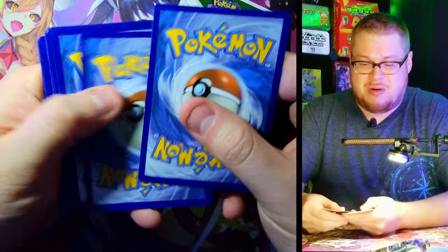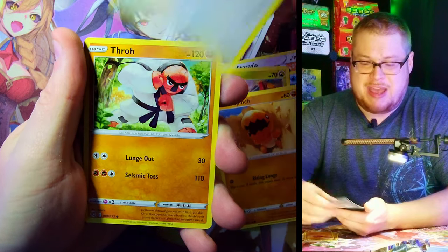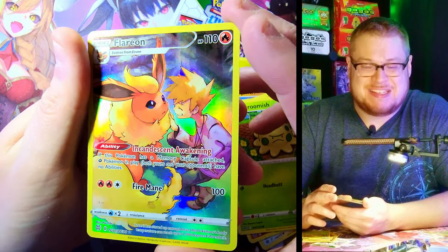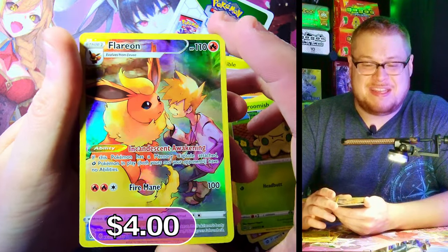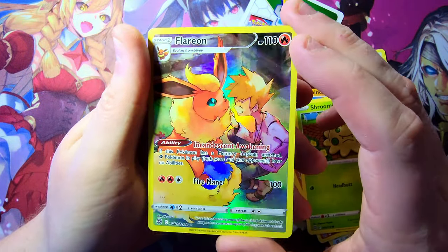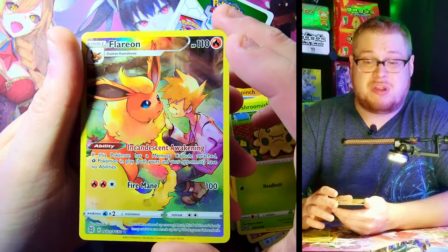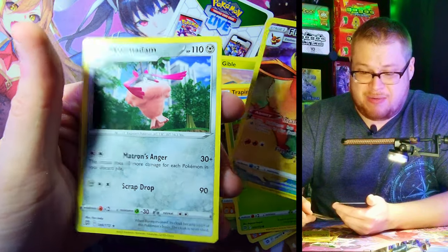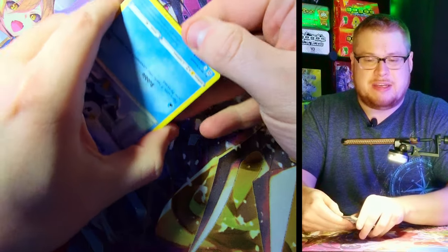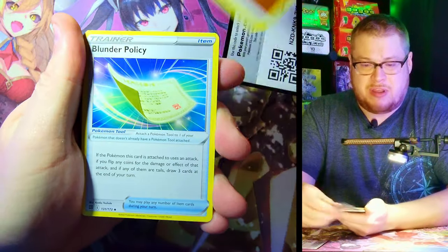Energy, Choice Belt, Staravia, Floatzel, Gible, Trapinch, Castform, Talonflame, Shroomish — yes! Flareon Trainer Gallery! That is freaking sick! Our first Trainer Gallery subset hit. This is freaking awesome — look at how fantastic this card looks. The foiling is just phenomenal and the artwork is crazy good. All the Eeveelution ones they put out in the Trainer Gallery are really really sharp. Behind it we got a Wardrum non-holo, but the Flareon is the hit right here.